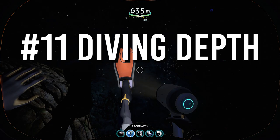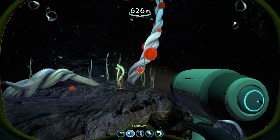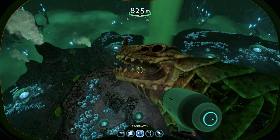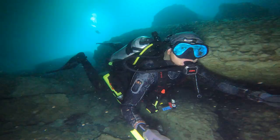Diving Depth. Part of the thrill of playing Subnautica is diving deeper and deeper into the ocean on planet 4546B. Your search for precious resources will take you over 1,000 meters deep. In real life, a submarine could take you that deep because a submarine keeps the inside of the hull at atmospheric pressure. But for a scuba diver to be exposed to that extreme depth and pressure, it would be a death sentence.